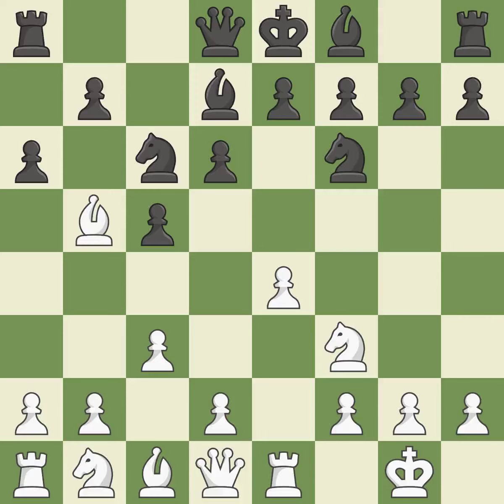A6 attacks the bishop on B5 and prepares the B5 pawn push. BF1 retreats the bishop to the king's side; White may fianchetto this bishop to G2 in the future after G2-G3. BG4 pins the knight and moves the bishop to a more aggressive square.